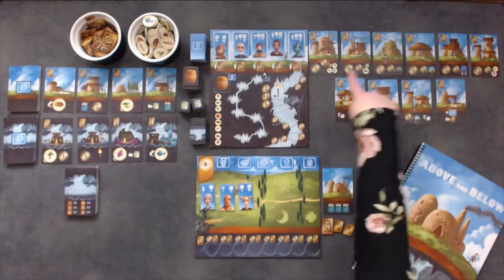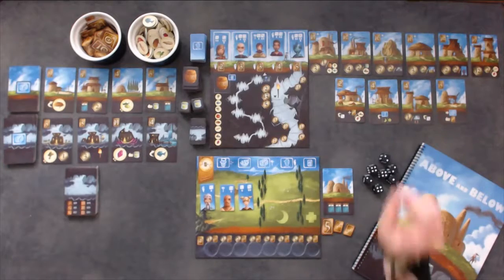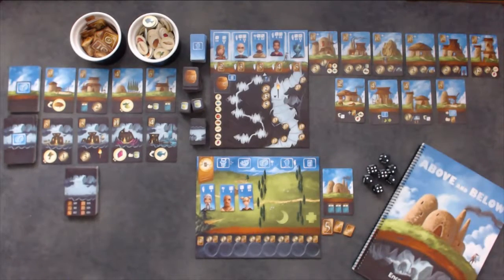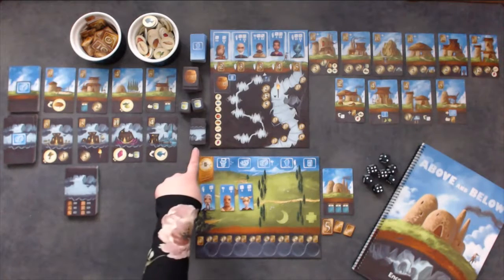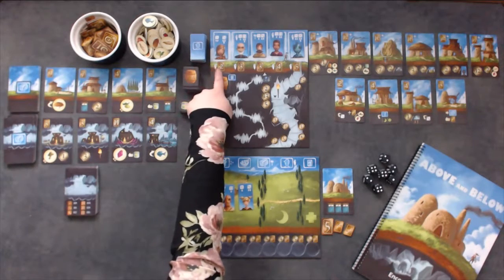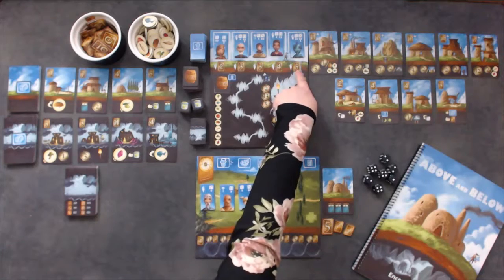Place the six star house cards face up in a row near the board. Shuffle the nine key house cards and draw four, placing them face up below the star houses. Place the remaining key houses in the box. Set the special villagers aside within reach. Shuffle the rest of the villager cards and put them in a face-down pile.